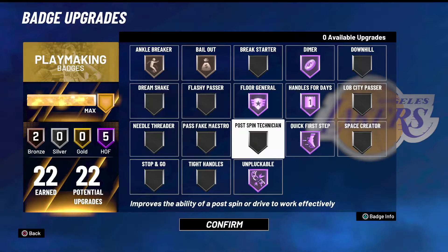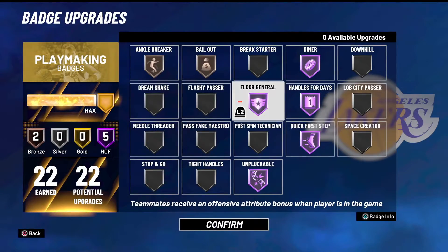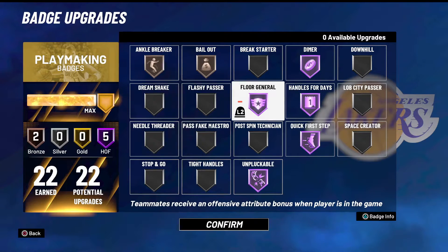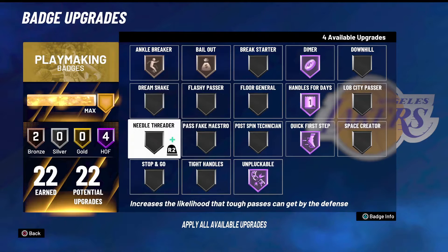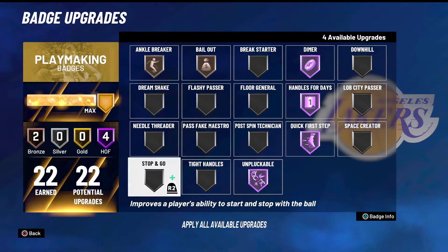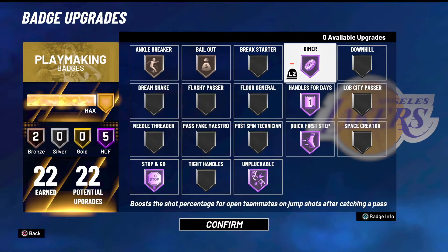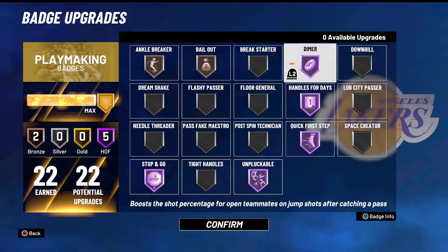Now we're going into the playmaking badges. This is what I use on the threes if I'm really trying to win the game. If you're the main ball handler playing with someone with a high three-ball like a stretch, I'd probably put Floor General on Stop and Go or Downhill. The reason is that the 4 percent boost from Floor General is really good. But if they already have jump shot boost, they don't need it.